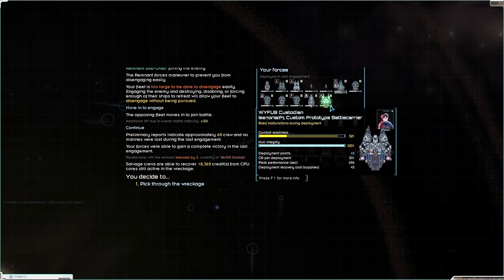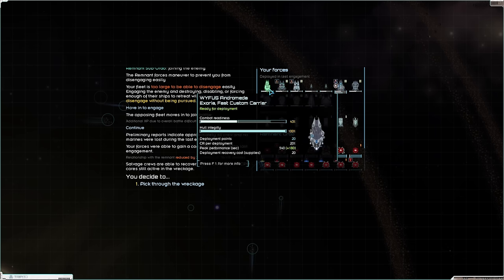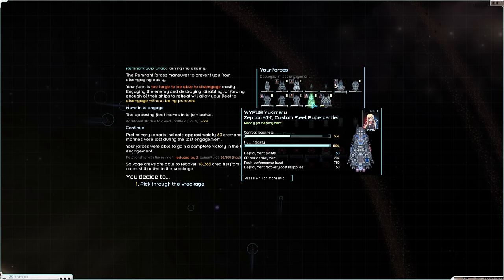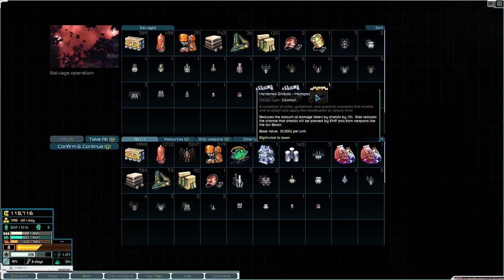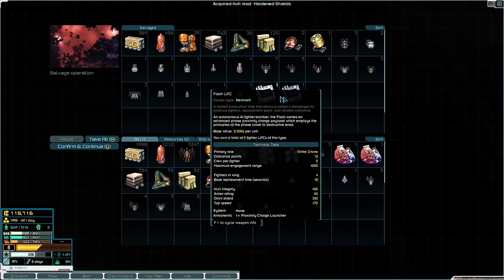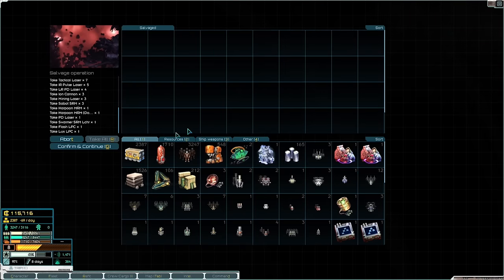We did take some beating there — combat readiness on the Isonoria and the Custodian is kind of rough, CR is just dropping on our battleship. The Yukumaru is kind of okay, but we've got a beta and two gammas — still no alpha. We'll take hardened shields though — that is a huge, huge find. Hardened shields mod spec is a massive find.